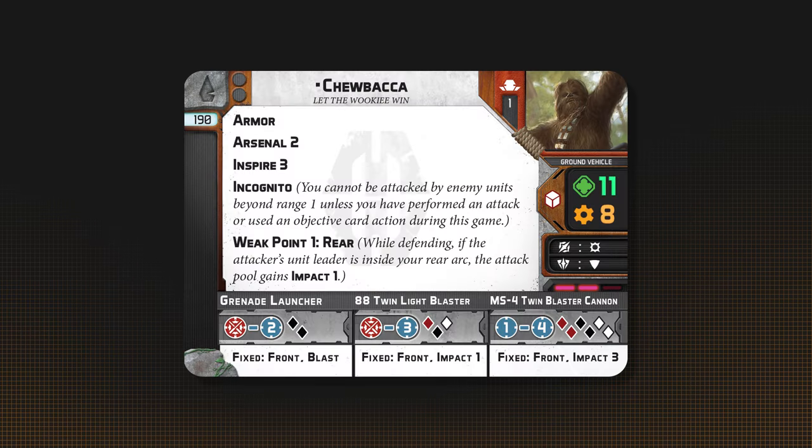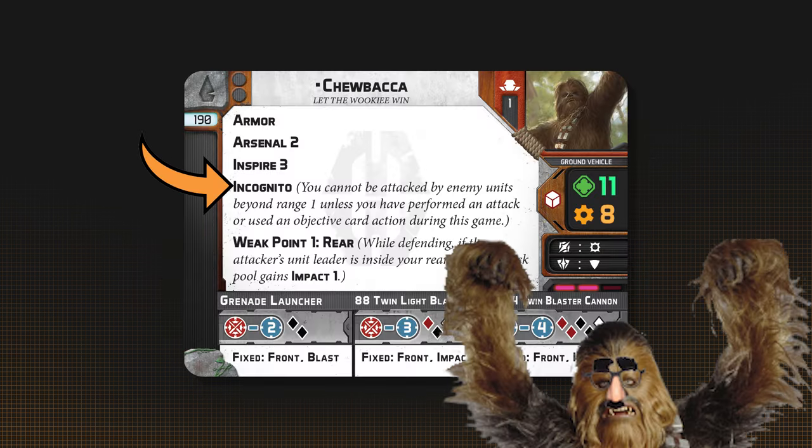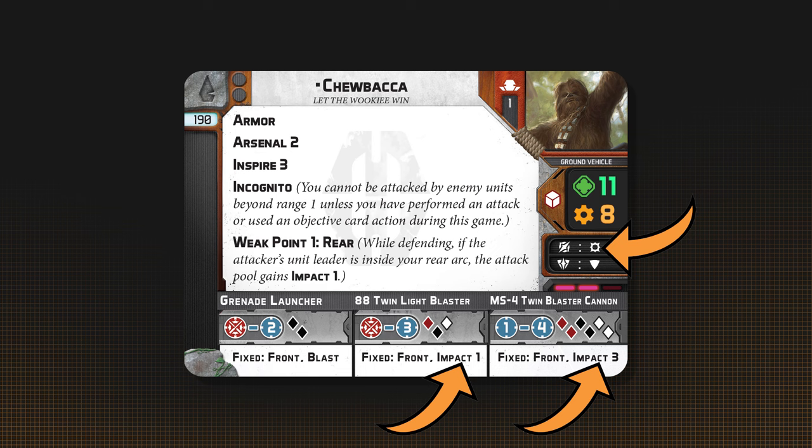Tallboy Chewie is one of those rare units where you'll want to fill every upgrade slot, since he doesn't have any. I suggest a new strategy, R2 — Let the Wookie Win. Chewbacca has Incognito, so make sure not to get into range 1 too early and make sure your first attack is a good one. With Impact 4 and Surge to crit, he's a good choice for removing enemy armor.